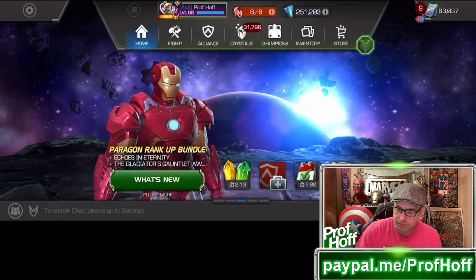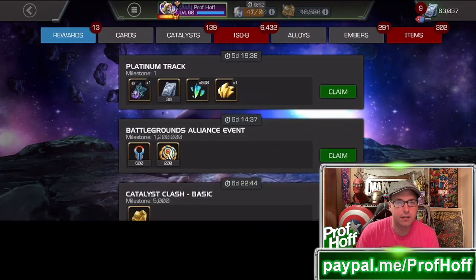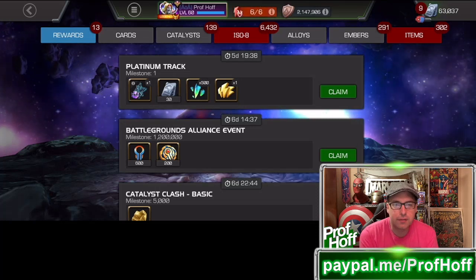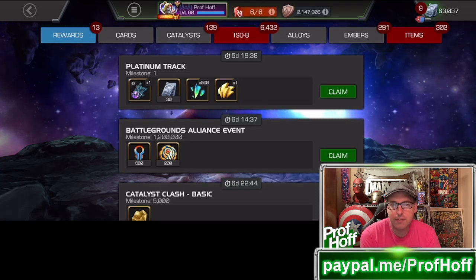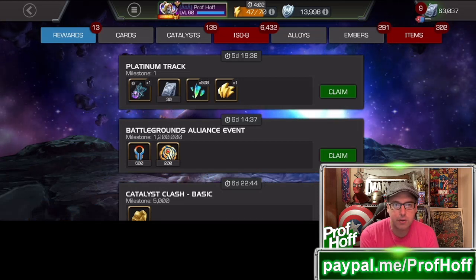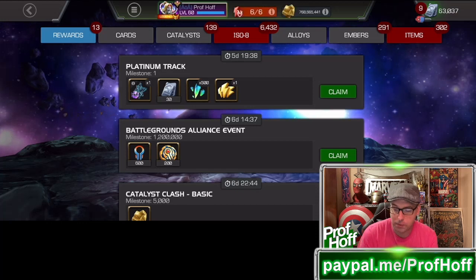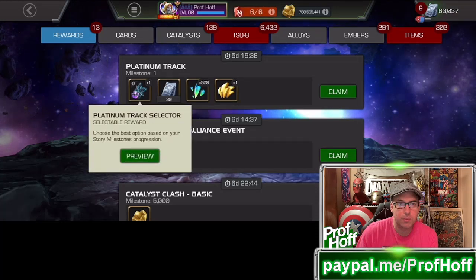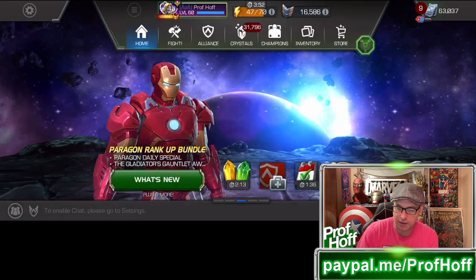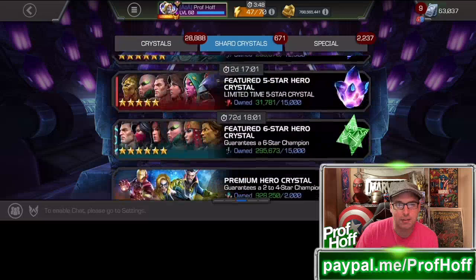On one hand, if there's something like this six-star that I've waited to get in the Platinum track — if I wait to claim it, I've got another five days and change, and that'll give me more units and an energy refill. But also, it'll give me a chance to wait to open it on a live stream, which is pretty exciting, especially because of how many seven-star shards I need to open my next seven star at the time of recording this.